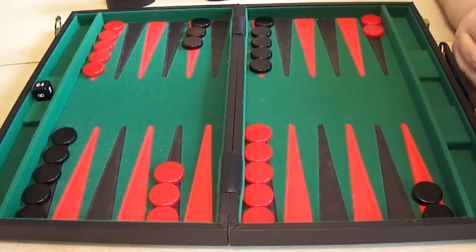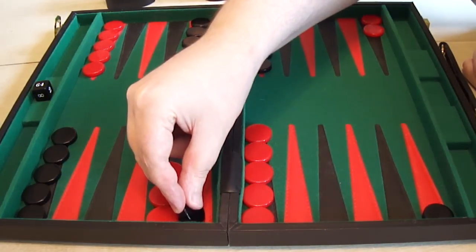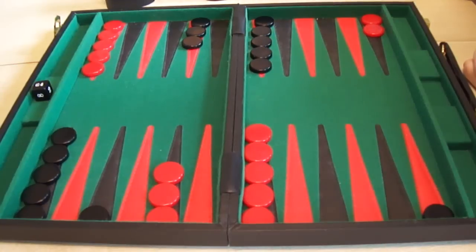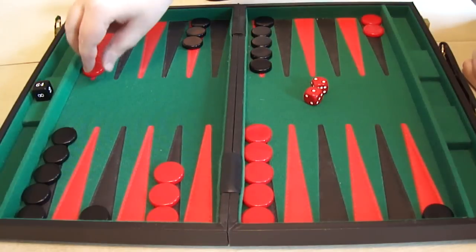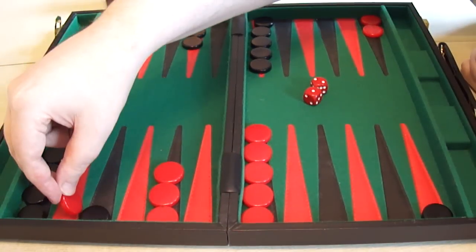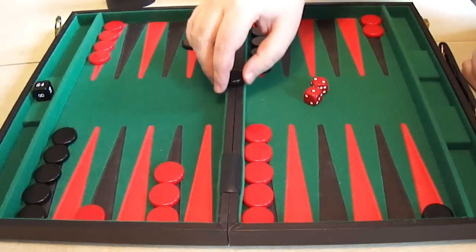Back in the opening position again, we're just going to make a couple of moves. Imagine that Black started the game with a 6-3, and we're going to move a checker out from the back — 6 and 3. Then we're going to imagine Red's reply as a 2-1, conveniently allowing him to hit back — 2 and 1, hitting the Black checker and placing it on the bar.